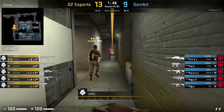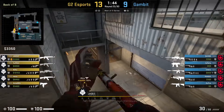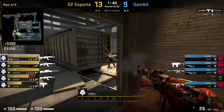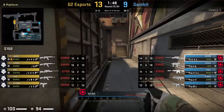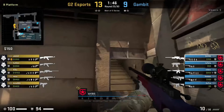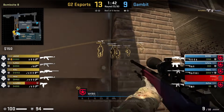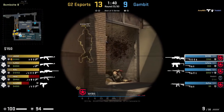The next trick comes from G2 and Jax, who mollies the middle of round halls as he is making his way down tunnels to make it appear that G2 are mollying upper and that they're defaulting, but instead they will be rushing ramp. Gambit has a two-player ramp set up in this round, so we don't get to see it to full potential, but it's a great idea from G2 to use the molly as a sound bait.